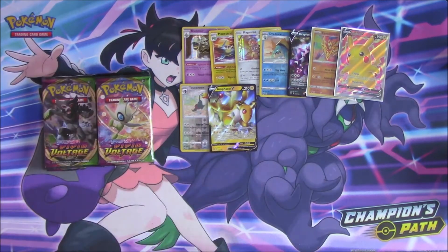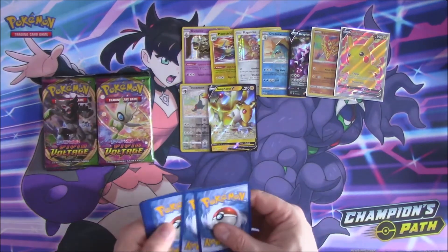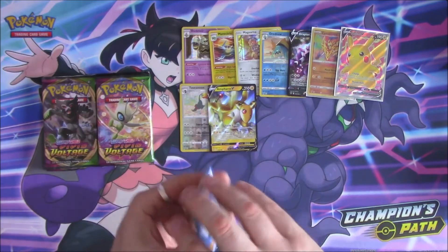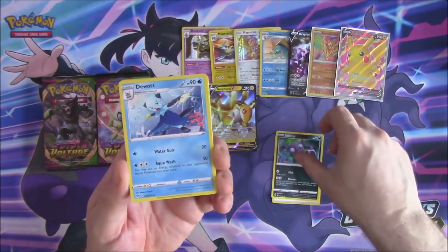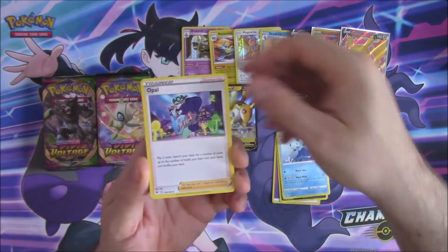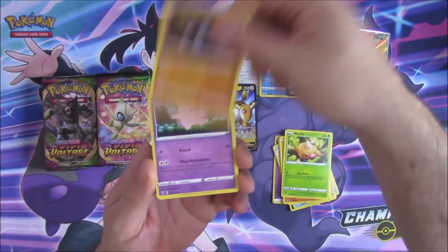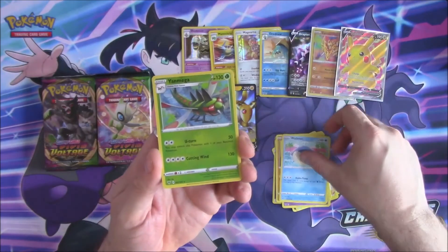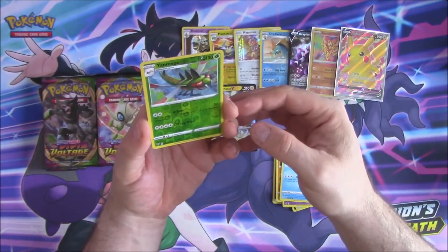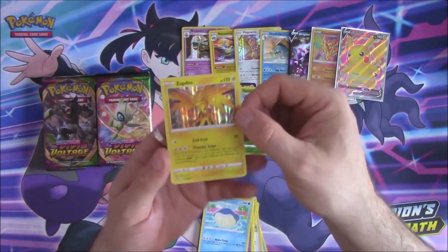We have six packs left I think. We start with a Psychic Energy, Sableye, Duot, Opal, Riolu, Weedle, Trilmba, Clefairy, Wealmer, Yann Mega, a Reverse which is a rare, and a Holographic Zapdos. Very nice. Very cool.